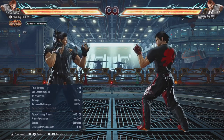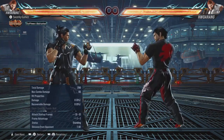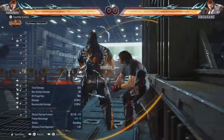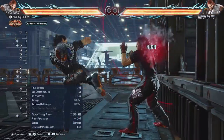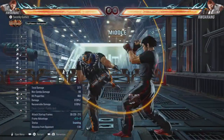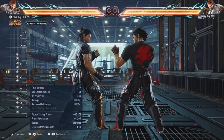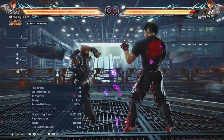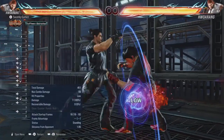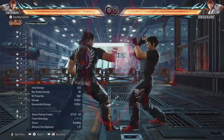Before we get too far into the guide, let's discuss Horong's game plan overall. Horong is a rush-down, pressure-heavy character built and designed to attack and force an opponent to make mistakes so you can blow them up for making the wrong decisions — such as ducking or trying to challenge you. This can be fairly difficult at first because a big part of this is knowing your opponent's tendencies. However, Horong does have solid pokes to help him whittle away at your opponent's health while you're figuring those tendencies out.